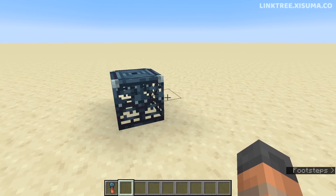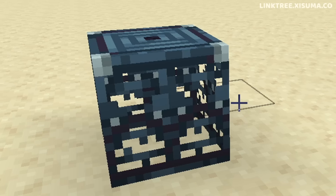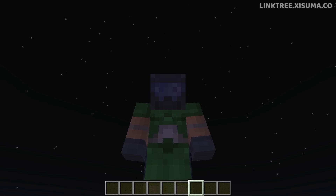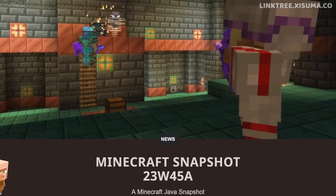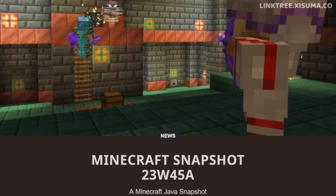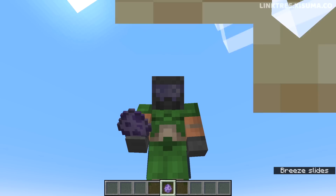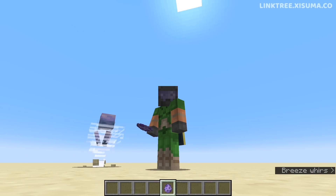Many of you pointed out in the comments that the head on the key is the same as the head on the spawner — a very good spot. Anyway, this snapshot brings us the breeze and the trial chamber structure along with the trial spawner. We're going to get into all of that in this video, but first we're going to breeze through a handful of other changes and Minecraft news.